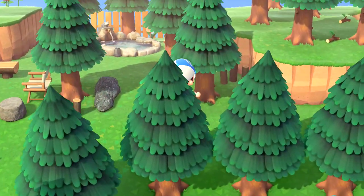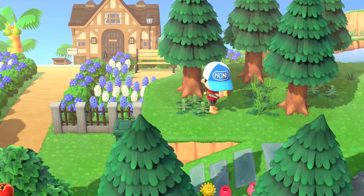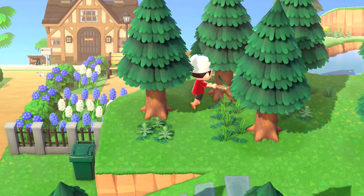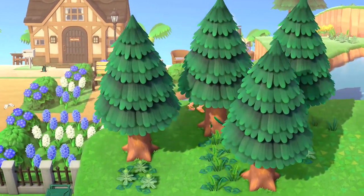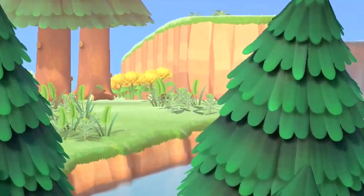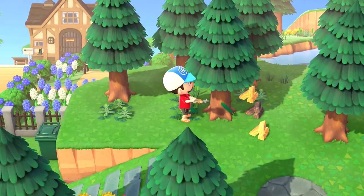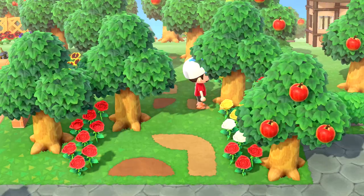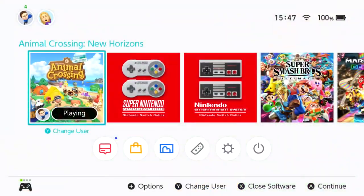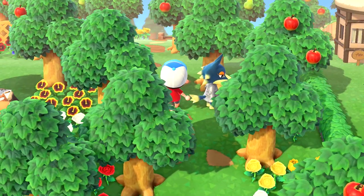First of all, we need to identify which 5 trees on our island currently have wasps in them, and there really isn't any way of doing this other than shaking them all and resetting the game when we find a wasp nest. So it's important to act fast to avoid the game's autosave feature, which activates 2 minutes after loading up your save file and then every 3 minutes after that. Shake your trees, and the moment you find a wasp nest, hit the home button and reload the game. Either remember the tree, or if you have a particularly bad memory...